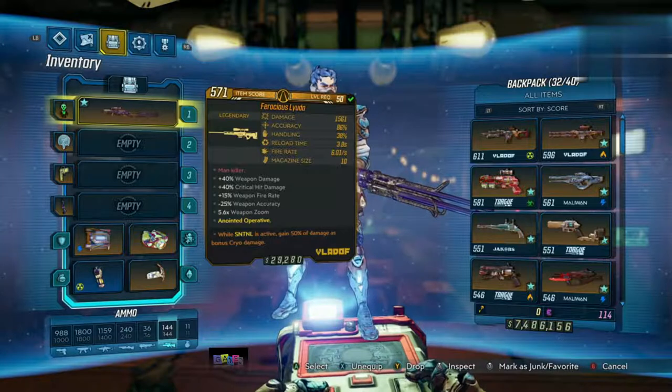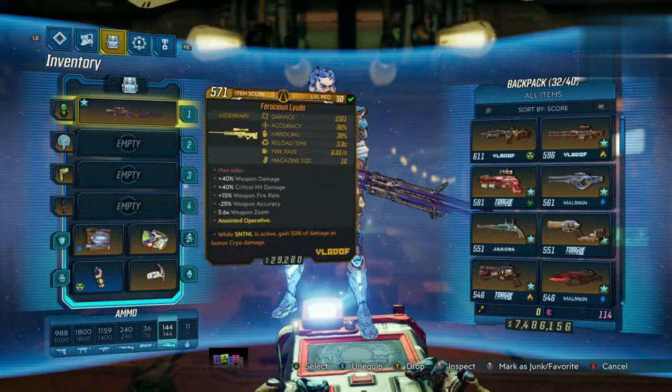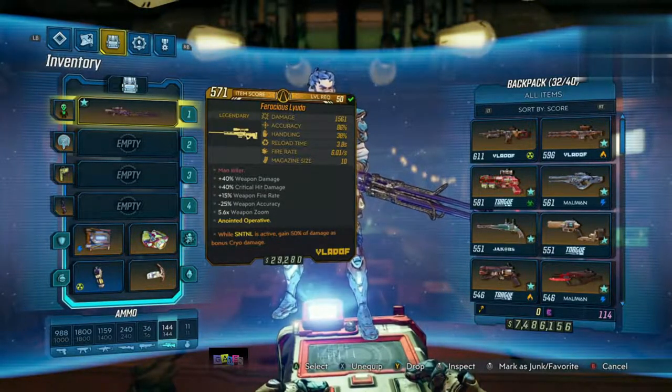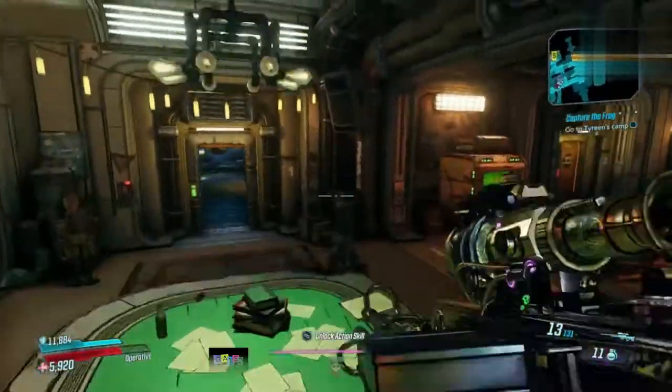The Lyuda is anointed for the Operative, which is Zane — while Sentinel is active, gain 50% of damage as bonus cryo damage. This is an absolute beast of a weapon, and because it's anointed to my character I'm going to try and build a class for maximum damage output, also looking to increase that magazine size as it only comes standard with a magazine size of 10.